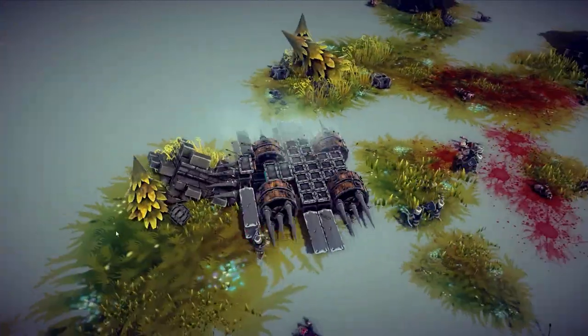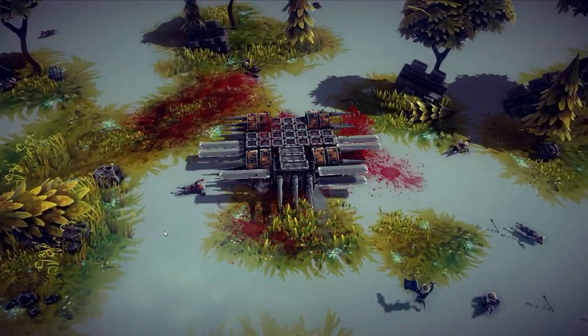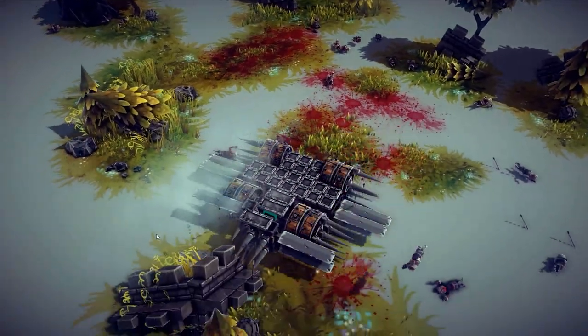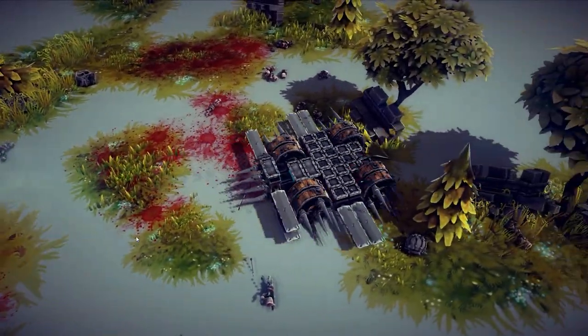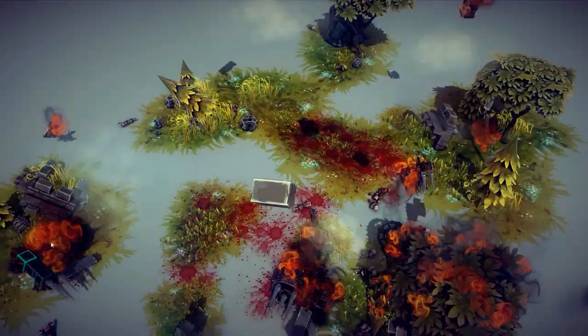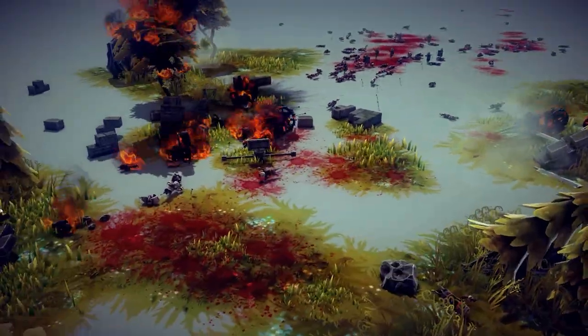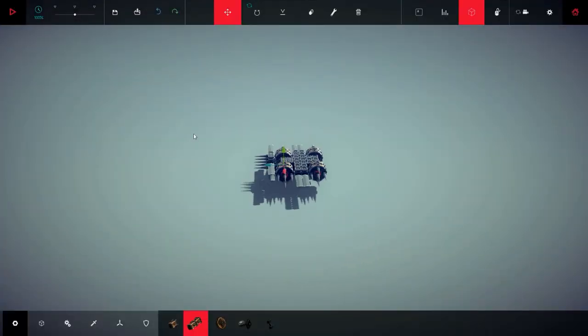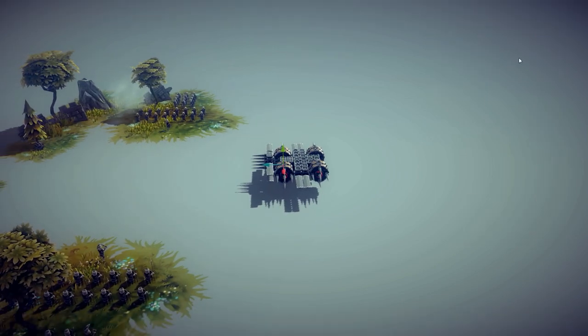Let's try to explode that bomb over there — let's see how the car reacts to a bomb explosion. I found the bomb here! It doesn't react very well. Let's get closer and use the invincibility mode.